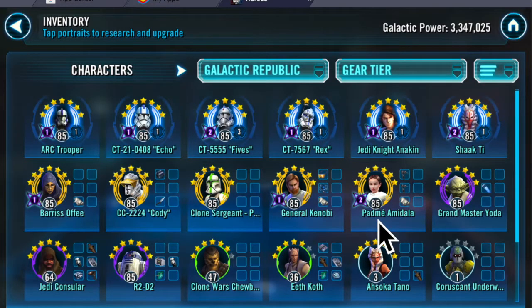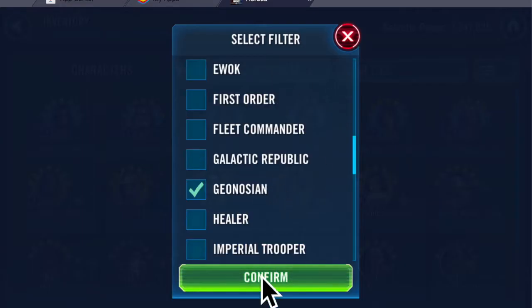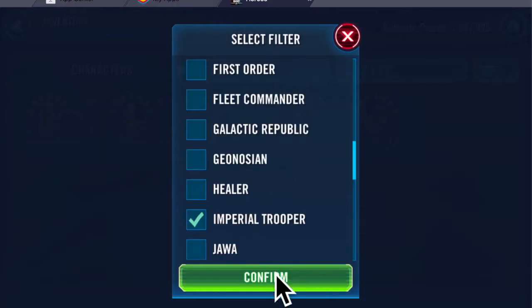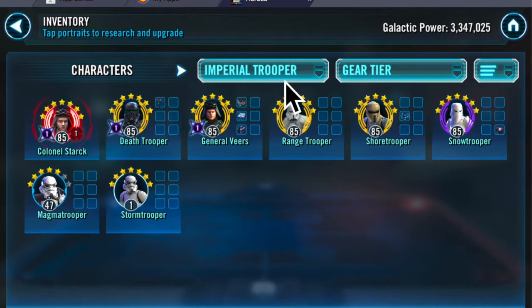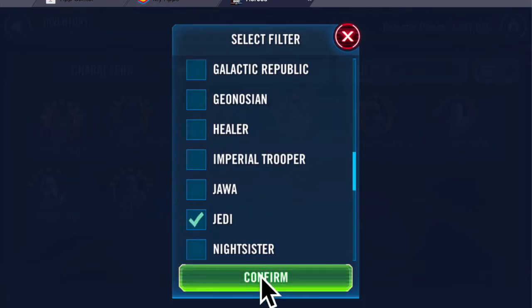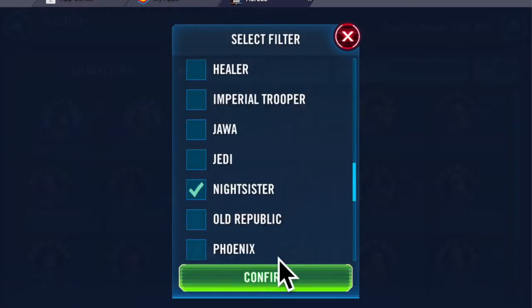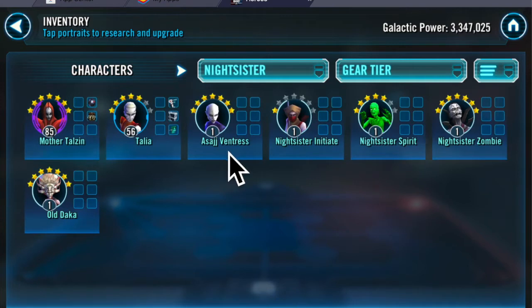He does have a Padme squad, though interestingly Ahsoka is still gear level 1. Geos are mediocre — gear level 8 and 9. Here are those Imperial Troopers. Jedi: Jedi Knight Revan is level 1 gear 1, Bastila Shan level 1 gear 1, Jolee Bindo level 1 gear 1. Nightsisters: Asajj, Spirit, Zombie, and Daka are all level 1 gear 1.